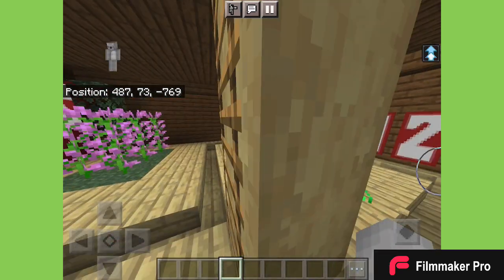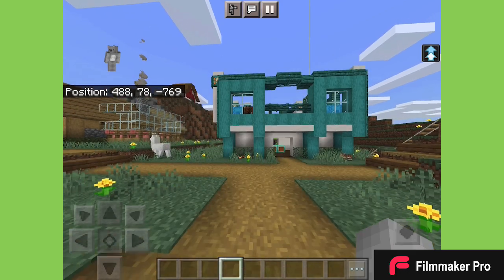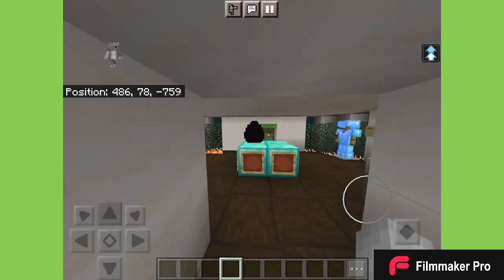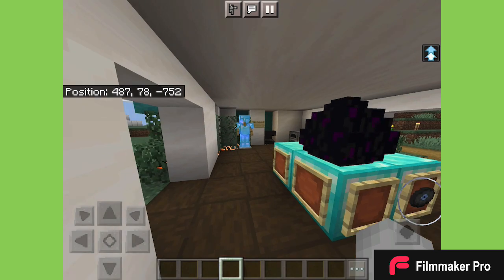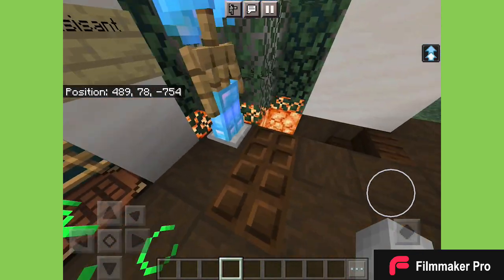Here is my house. I've got my diamond blocks, ender dragon egg, blast protection armor, and fire resistance armor. Down here I have my enchanting table — I think I went one block too high on it, oh well.